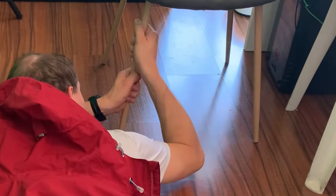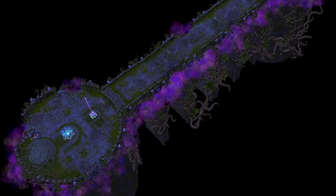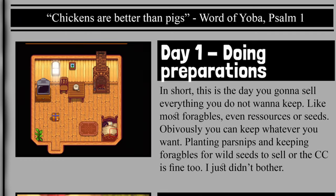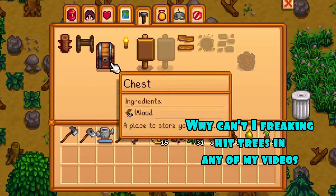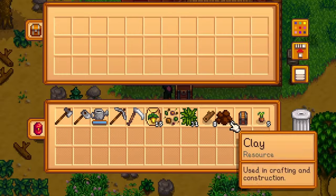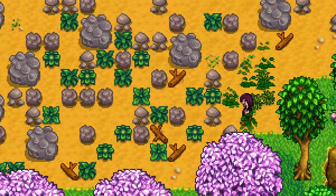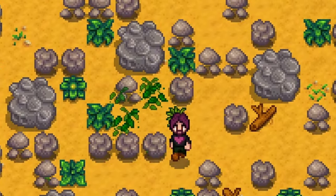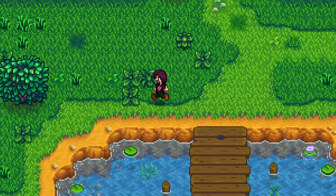On day one, as soon as I finished creating my character and arrived at the farm, I started chopping down the tops of trees for 100 wood and crafted two chests. I stored everything in the chest except for a hoe and a scythe, and cleared the path down on my farm. You should take a pickaxe with you since down there are mostly stumps.